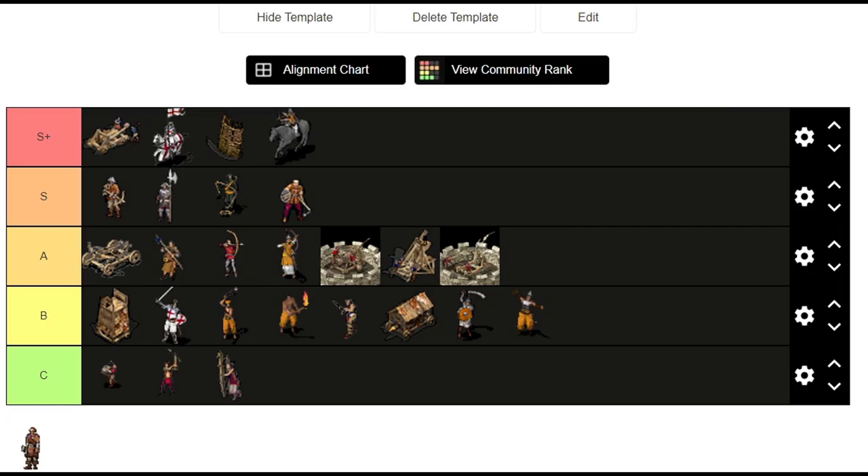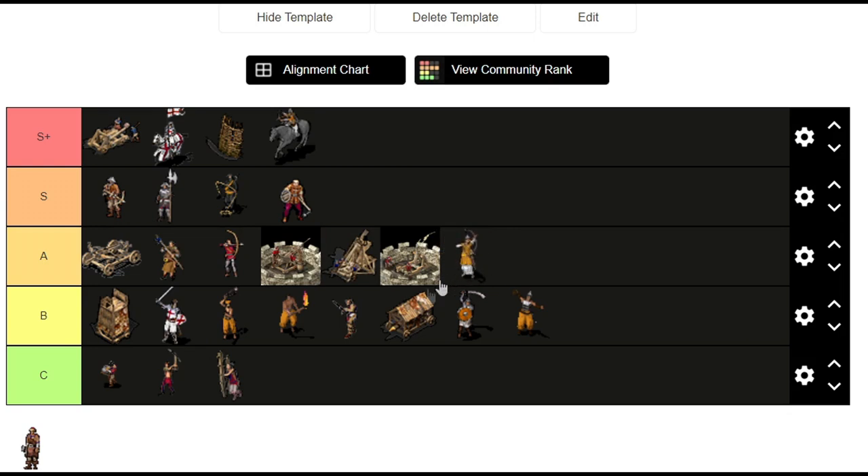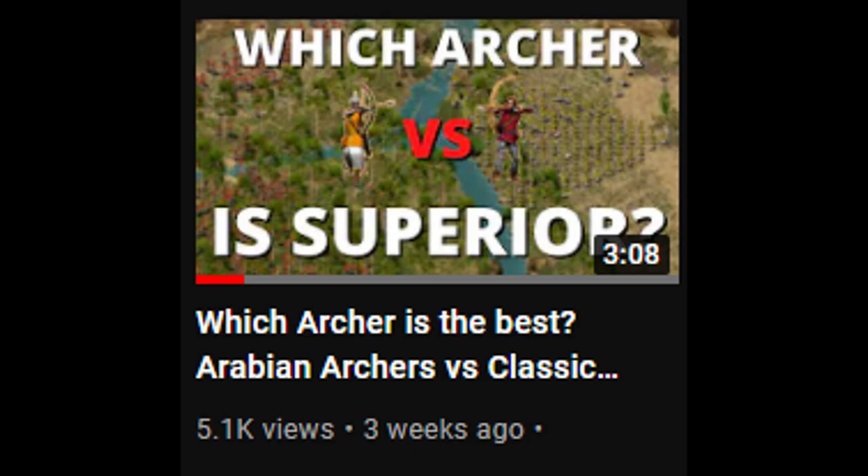And then we have Arabian archers. I put them next to archers because I thought most people loved using them, but in reality they cost too much gold and European archers are always better. Anyway there's another video explaining the differences. You see, all these videos were a setup for me to redo the tier list.